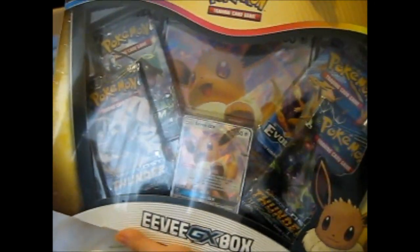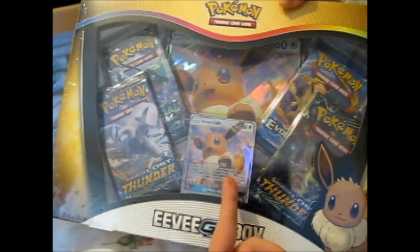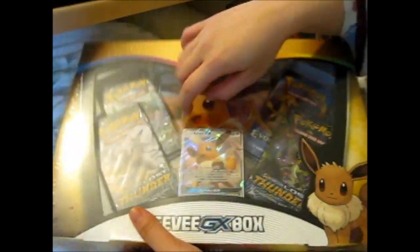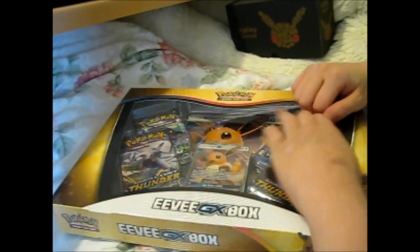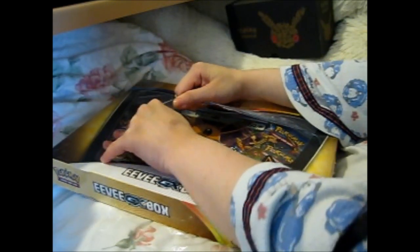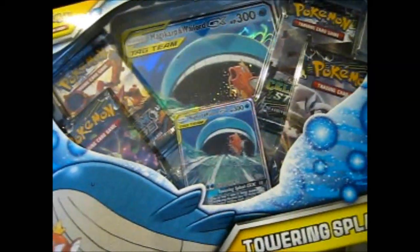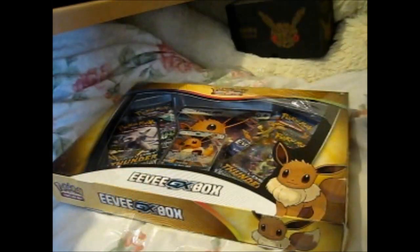And here we have the Eevee GX box. Finally, it's getting to GX — never made it to an EX, but still. This, for some reason, has a plastic thing — no idea why, because the other box doesn't have it. And the other box, I mean this one over here. Anyway, this one does not have plastic wrap on it.